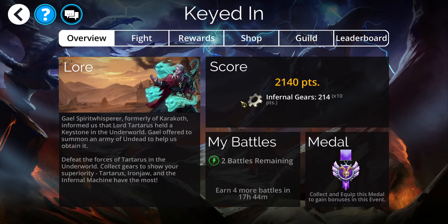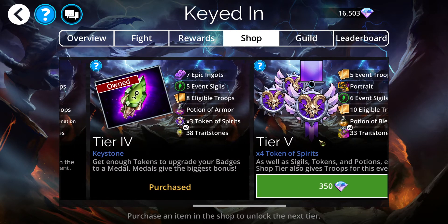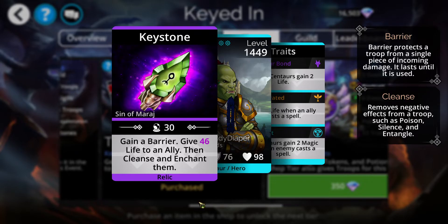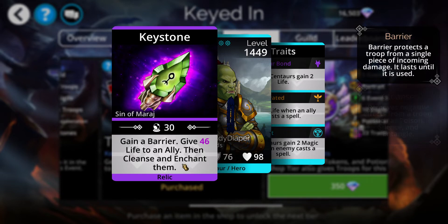Every week things are different, that's fine, as long as we know what we're doing. I bought through tier 4 in the shop to get the new weapon: gain a barrier, give life to an ally, then cleanse and enchant them.